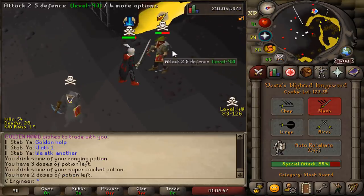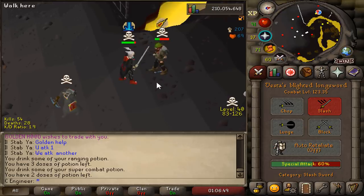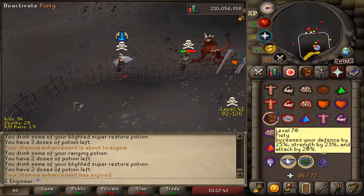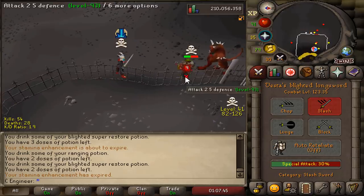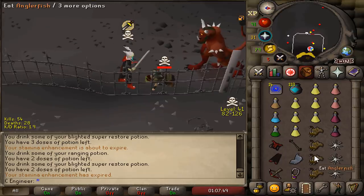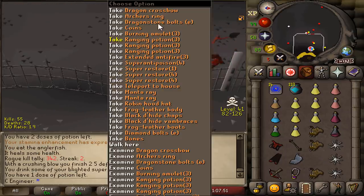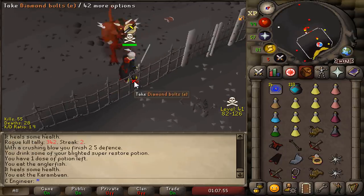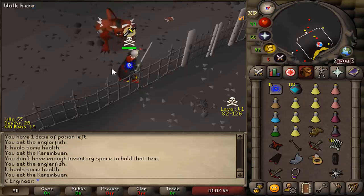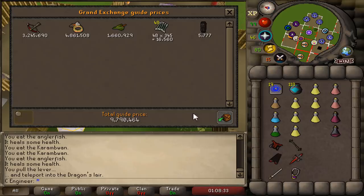What is this? Anguish! Robin Hood hat! Dragon crossbow! Oh my god! Did I just splash on that? Archer ring! Dragon crossbow! Dragon crossbow! No anguish — Robin Hood hat! Almost 10 mil right there!